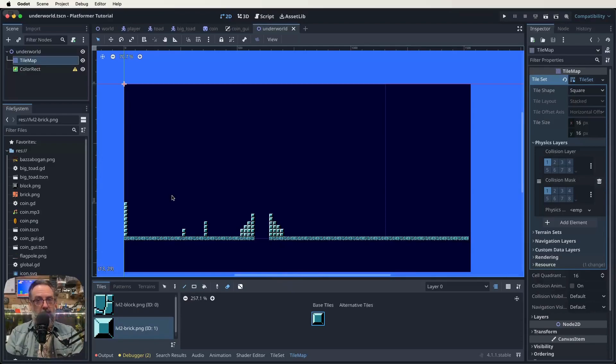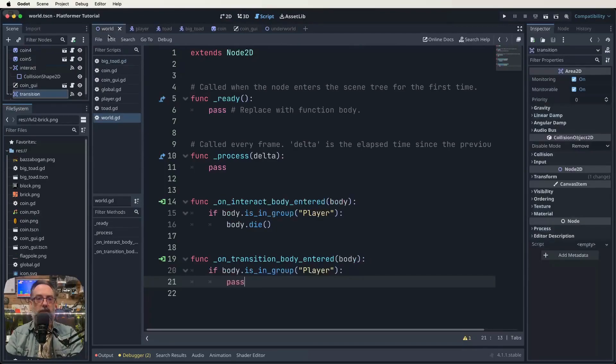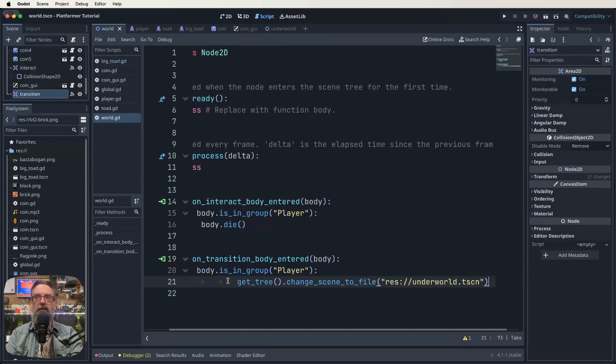What we still need to do is go back into our first level and set up that transition Area2D. We've set it up but we're not telling it to do anything yet. Now that we've created and saved the underworld scene, we can go into the original world script and give the path needed to get to this particular scene. Go to world.gd — that pass is what we're going to change. We're going to change it to get_tree().change_scene_to_file() and then the path to our scene. If you've been putting things in folders that needs to be reflected in the path. Essentially we're saying: if the thing that enters this area is a player, move to that other scene.